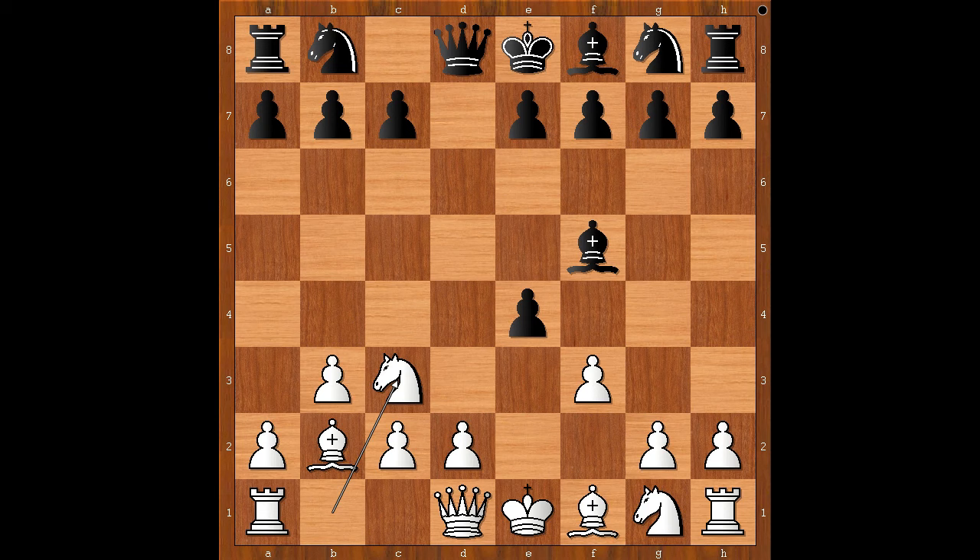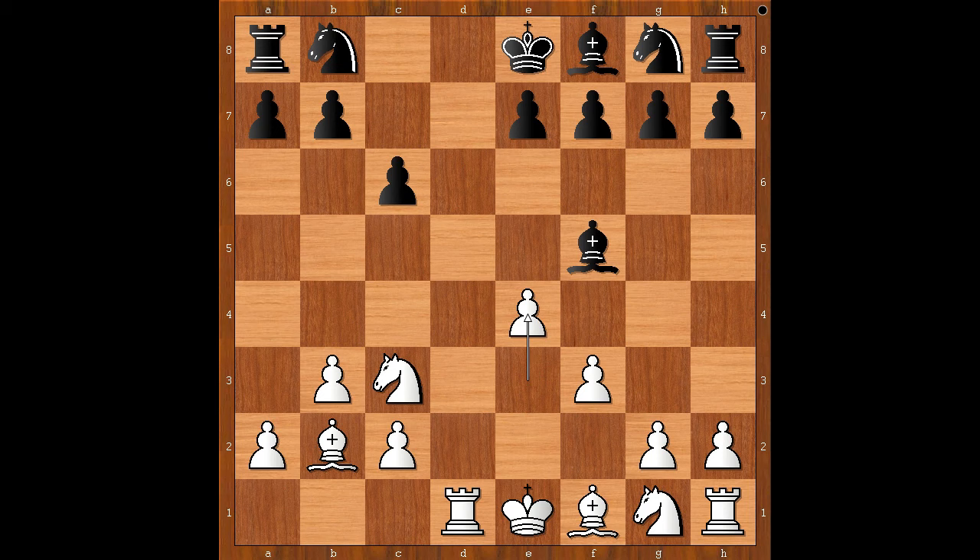e3 was played, d takes on e3, queen takes queen check, rook takes queen, c6, e4, bishop to g6. And after 8 moves, white stands better.